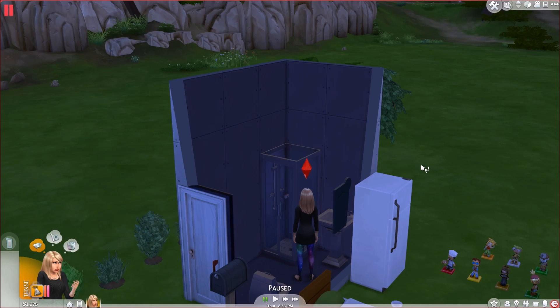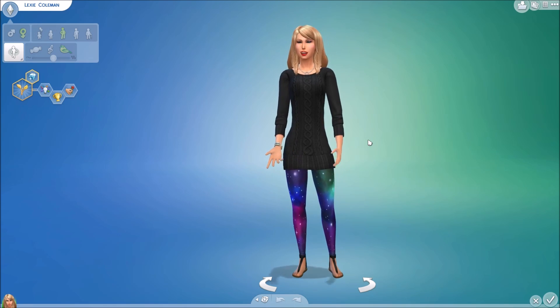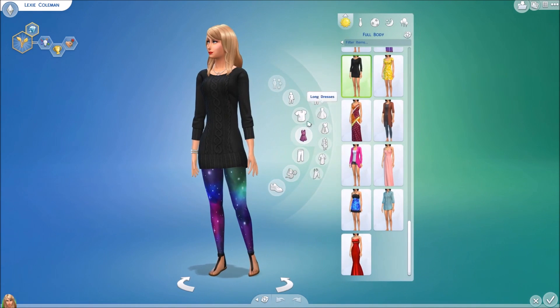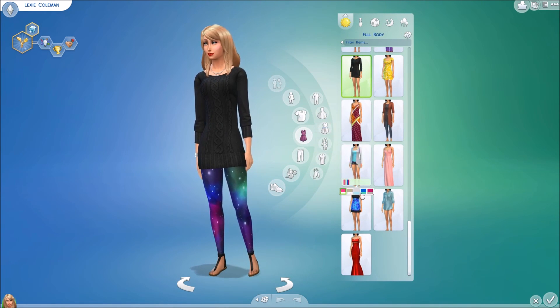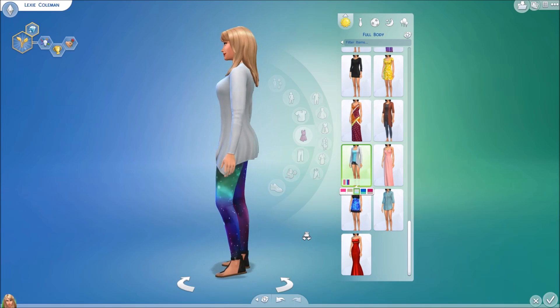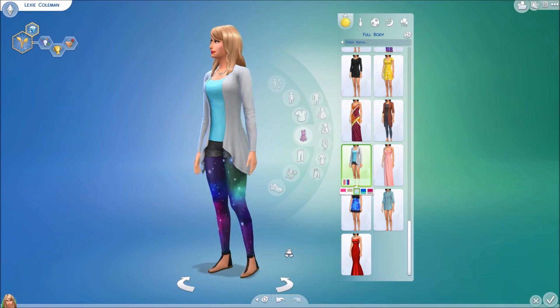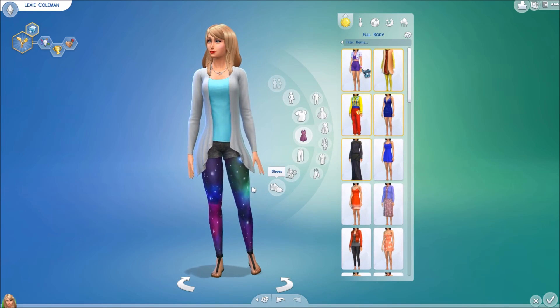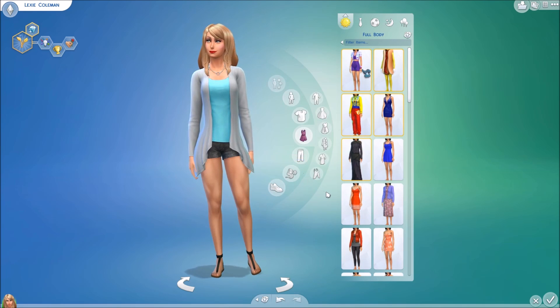Hi everyone, welcome back to another part of the Sims 4 Legacy Challenge. We're going into Create-a-Sim to change our outfit a little bit because I did realize it's basically the same as what the sim in my Sims 4 Let's Play is wearing. I kind of want to change it a little bit, maybe make her bum a bit smaller — but I can't make her bum any smaller. Let's see what we can have her wear.